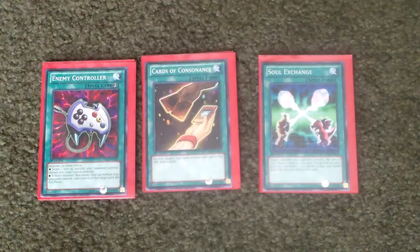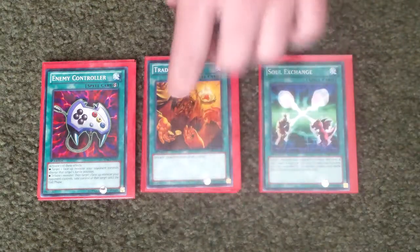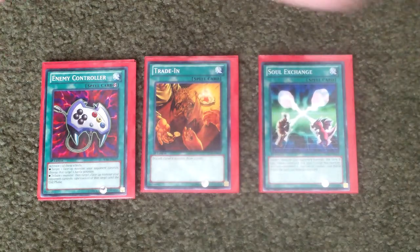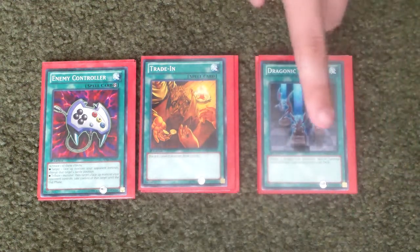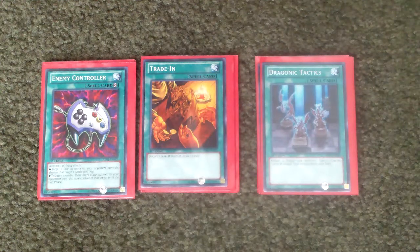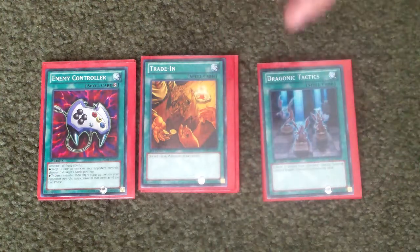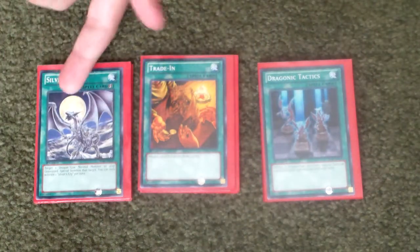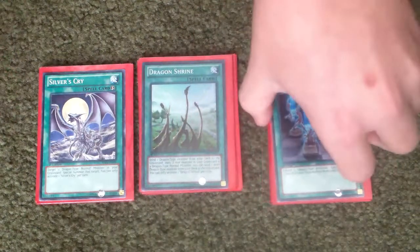Stamping Destruction, really good. Cards of Consonance, really good too. Soul Exchange, really good. Enemy Controller — good for defensive or offensive plays. Trade-In, really good — you can ditch a Level 8 to draw two cards, which really helps. Dragon Tactics — discard or tribute two Dragon-type monsters to Normal Summon a Level 8 Dragon-type monster from your deck. Silver's Cry to target Blue Eyes and bring them out. Dragon Shrine, also really good. That'll basically do it for the spells.